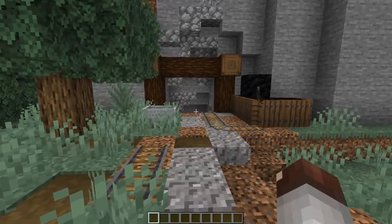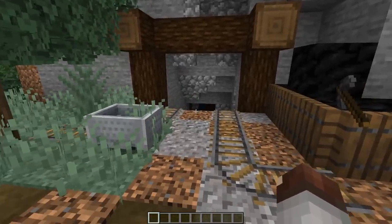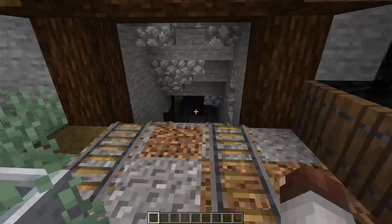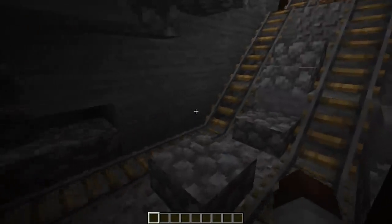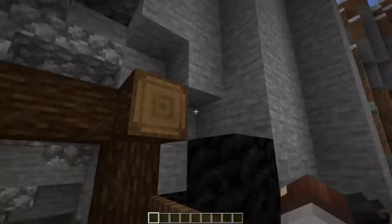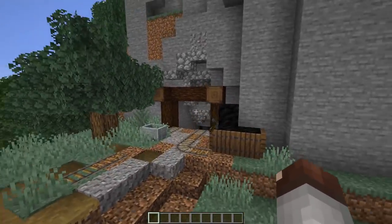A big thing for me is showing depth and longevity and life inside of my Minecraft worlds. I added in a ruined mine in here — this one may have used to be a coal mine that caved in due to some water and just collapsed on itself, so they can't get anything out of here anymore. But we still want to leave this mine in here to show that there is life and something happened in the past.